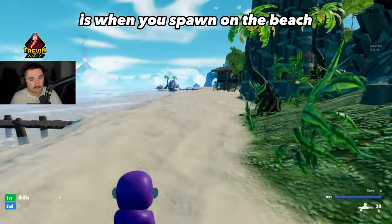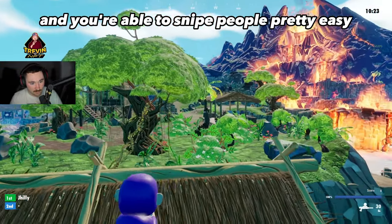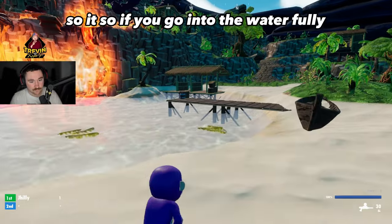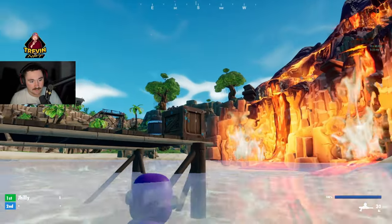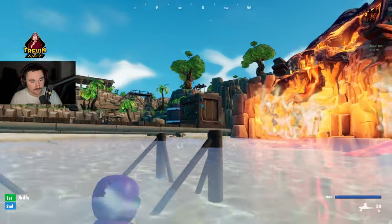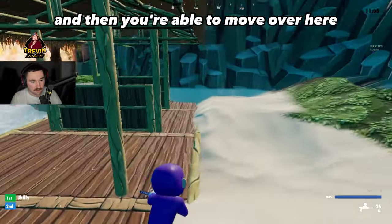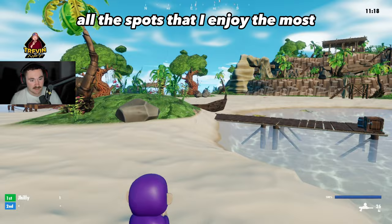One of my favorite spots: when you spawn on the beach, hit the jump pad right there — it launches you up and you can snipe people pretty easily with tree cover. From there you can push through the area. The last spot I love is down in the water — go into the water fully and you can snipe people while using the terrain as cover. A lot of people go for the nearby trees, so hiding in the water is unexpected. It's also a great escape route since you have cover but can still move around.